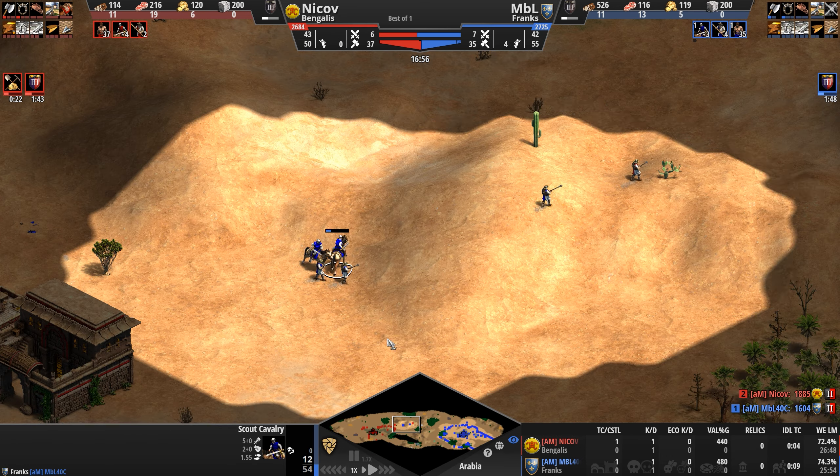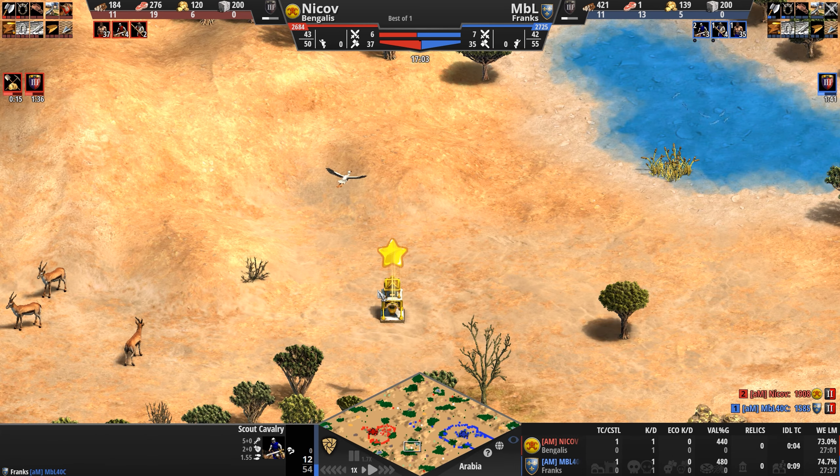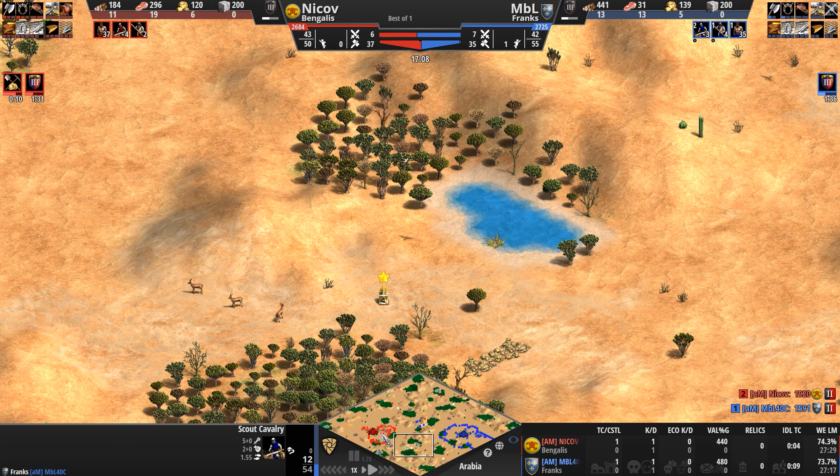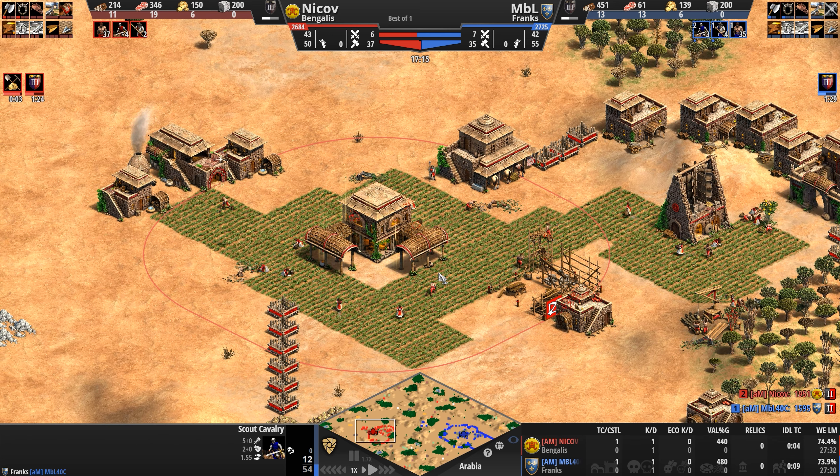Let's see what our Frank has seen. Oh goodness — one relic. Very lucky. So he's seen two. His opponent has seen five. And it looks like our Bengali will hit Castle Age — wow — four massive seconds ahead of his opponent.